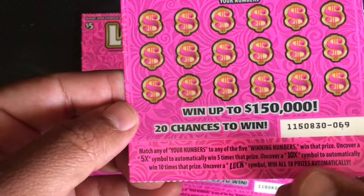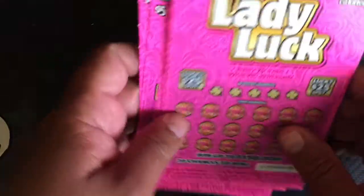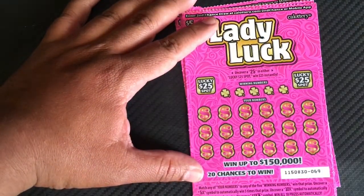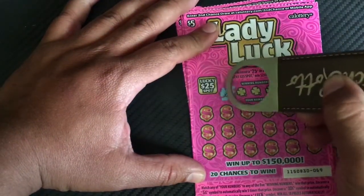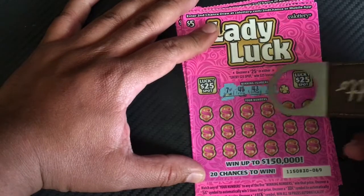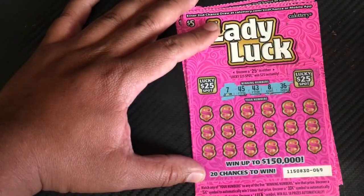Also, a luck symbol wins all prices. There's a 5x and 10x symbol that will multiply. Let's see how we do on these. Everybody's been having a good day. Our numbers are 7, 15, 8, and 36.